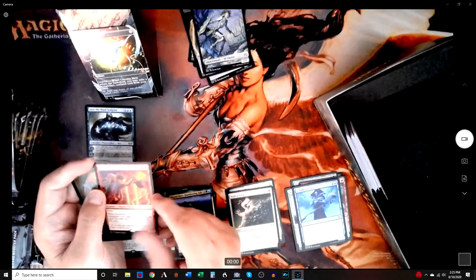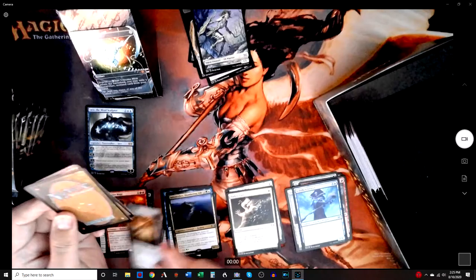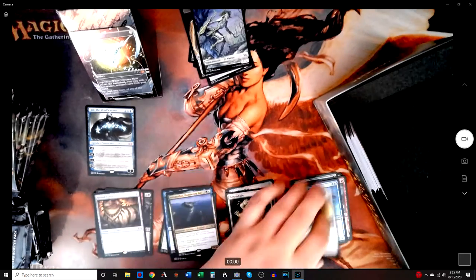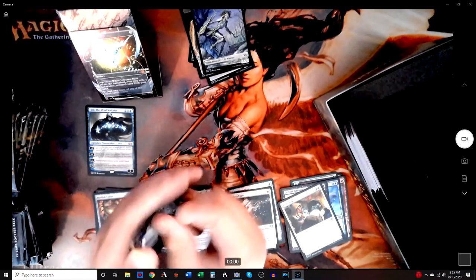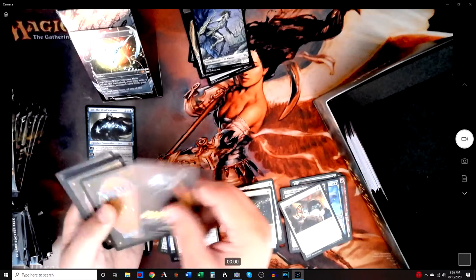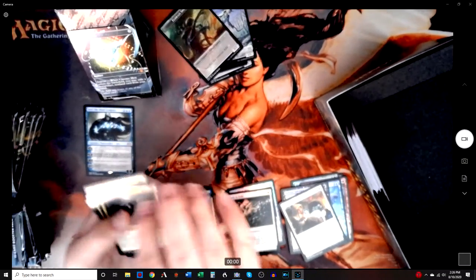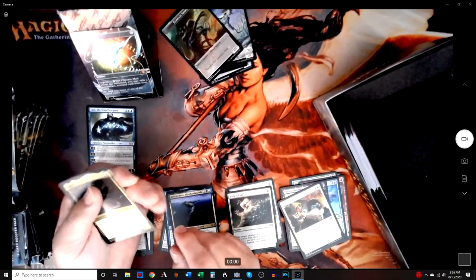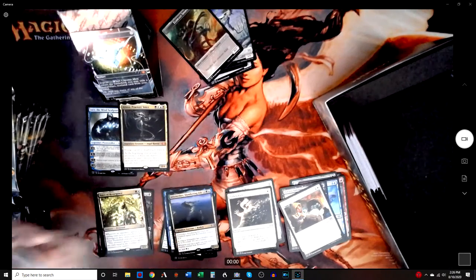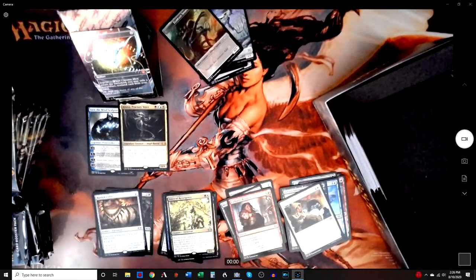We got Dual Caster Mage — that's nice, not worth much but nice. Basilisk Collar — again, nice. Foiled Crib Swap and Foiled Defense Strike. Then Atraxa — my friend will be happy, that's on reserve for him. Voice of Resurgence — it's always a good card but it's really not worth that much. Cathartic Reunion and a factory of good foils.